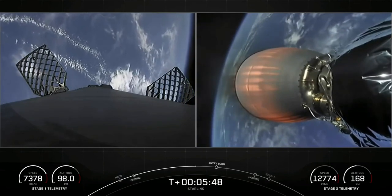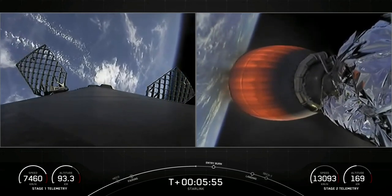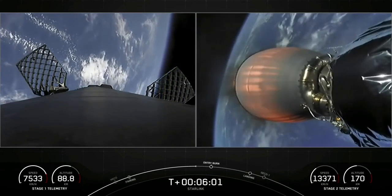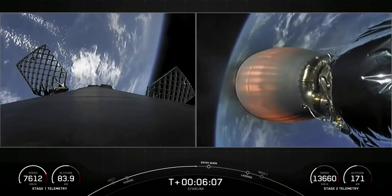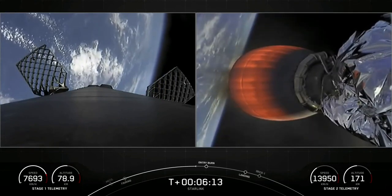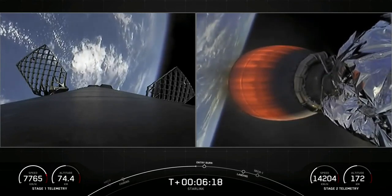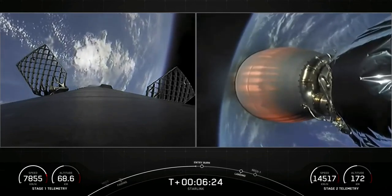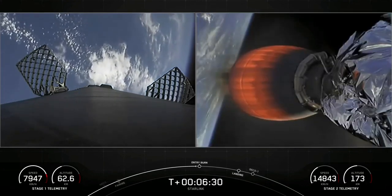Reusability is critical to what we do here at SpaceX — it allows us to refly the most expensive parts of the rocket, and that drives down the cost. You can see the grid fins extended on the left-hand side of your screen. Every so often you'll see puffs of white gas — that's attitude control coming from the first stage to help reorient the nine Merlins on Falcon 9 pointed towards Earth. Those Merlin engines are optimized for thrust at sea level, helping Falcon 9 achieve about 190,000 pounds of thrust during ascent and descent, while the Merlin Vacuum is optimized for space — that's why it has that larger nozzle.